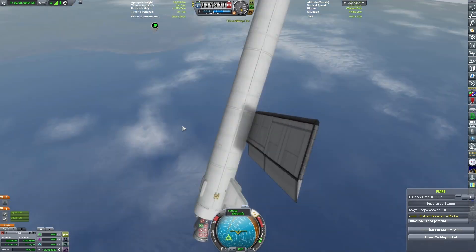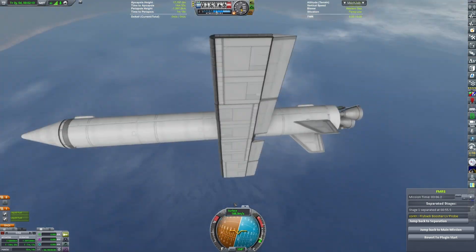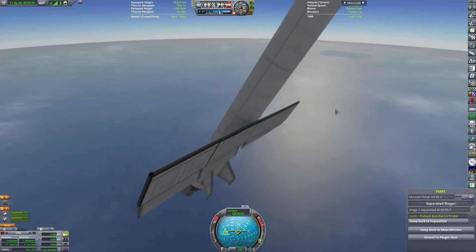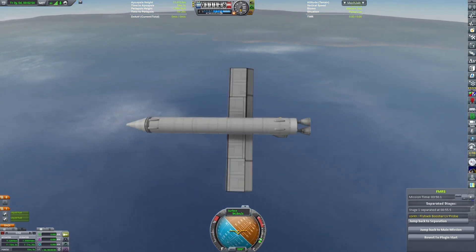Early on in descent, our aerodynamics — well, there isn't much air, so our center of lift doesn't have as much of an influence as it normally does, and so we tumble out of control. And so I'm desperately trying to gain control.